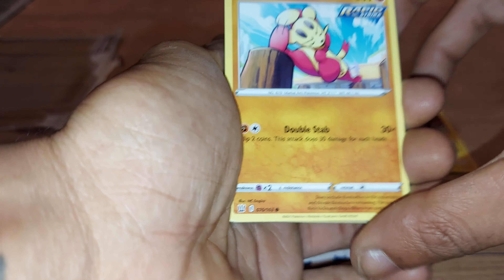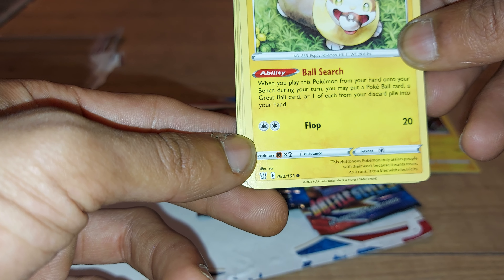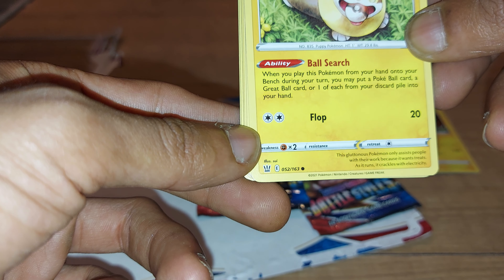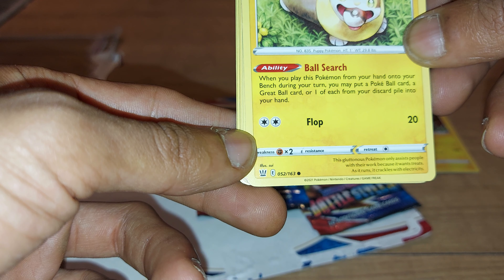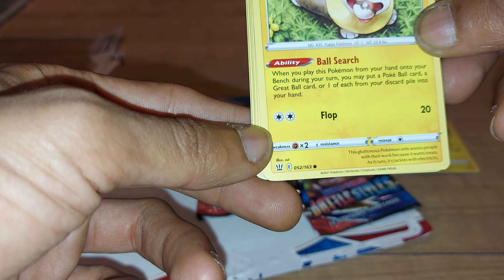We have Mienfoo and it's the Rapid Strike form — 60 health points, Fighting type, Martial Arts Pokemon, dex entry 619. It has a move of Double Stab and it is 76 out of 163. Next is Yamper with 60 health points, Electric type Pokemon, with the ability Ball Fetch: when you play this Pokemon from your hand onto your bench during your turn, you may put a Poke Ball card, a Great Ball card, or one of each from your discard pile into your hand.